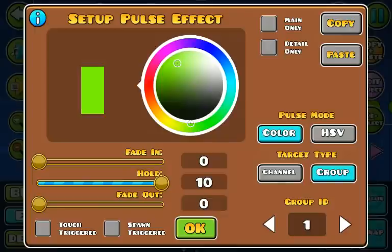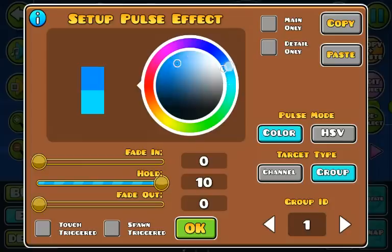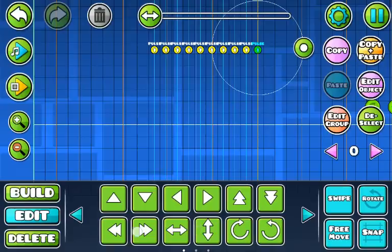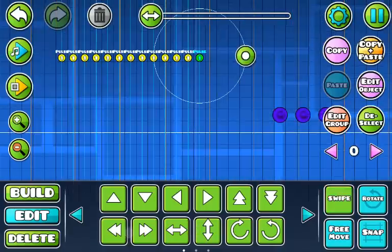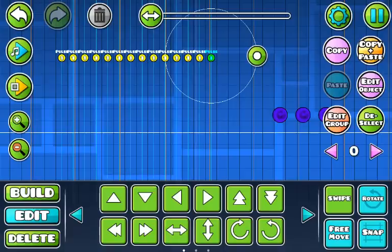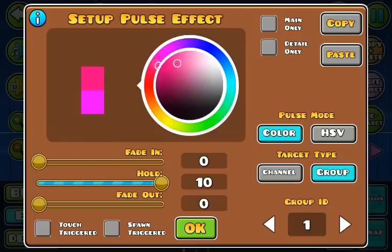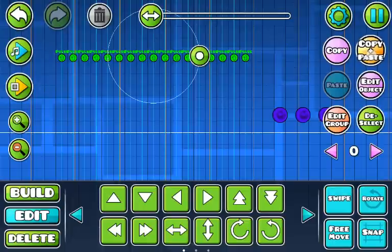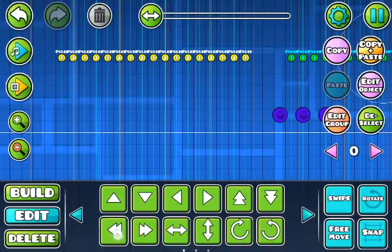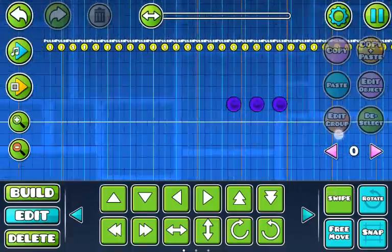Now I'm using the rainbow trick — let's see how it would look on coins. This is just for entertainment. Back to it — does it give me rainbow coins? Let's see... oh yeah, it does! All right.